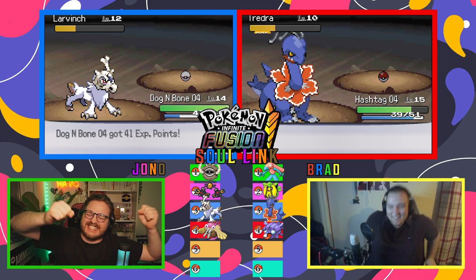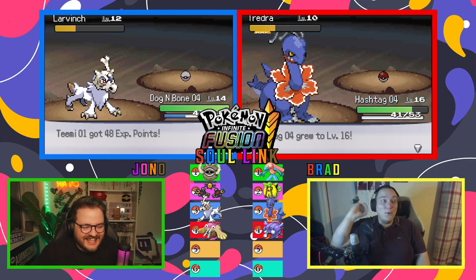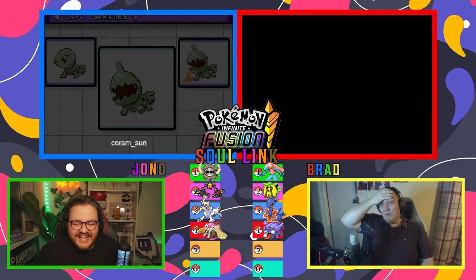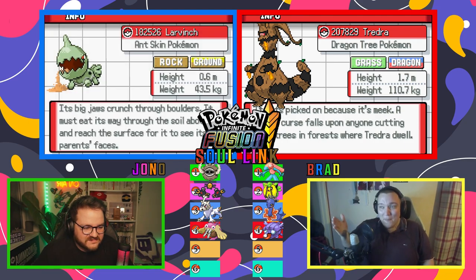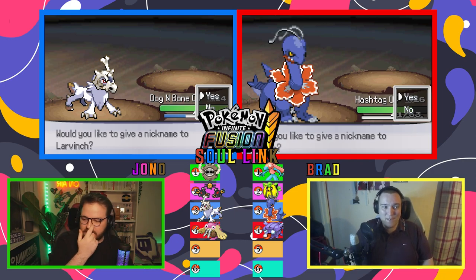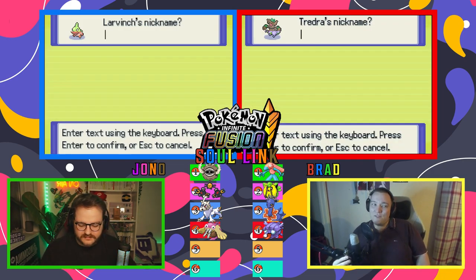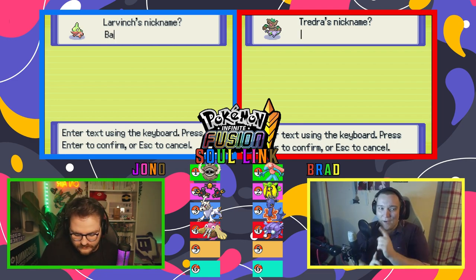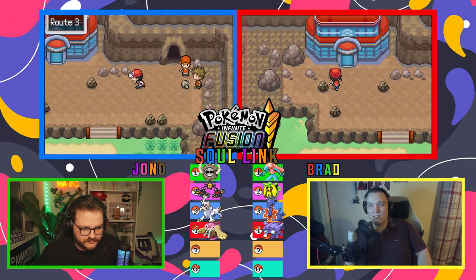Yes! This is the horrible thing about Soul Links — I can't be excited yet until that Pokemon is caught on my side too. Get excited, gentlemen! Yes! Oh dude, that is such a strong pair. We are sorted. Oh my god, that is such a strong pair. It is a Ghost Dragon, which is interesting — I think I can reverse it to make it Dragon Ghost. We may have to put a pair in the PC. We need to go back and team plan.